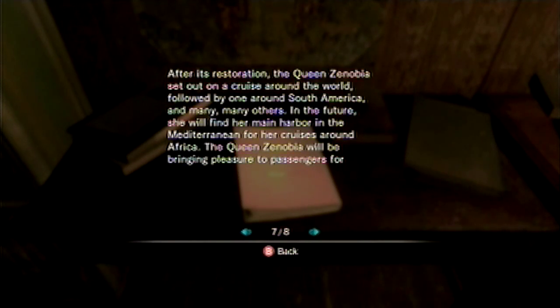After its restoration, the Queen Zenobia set out on a cruise around the world, followed by one around South America and many, many others. In the future, she will find her main harbor in the Mediterranean for her cruises around Africa. The Queen Zenobia will be bringing pleasure to passengers for years to come. History of the Queen Zenobia, 1995 Edition. Wow!